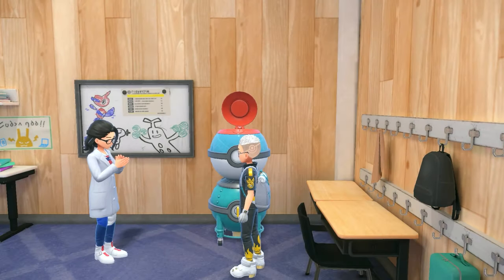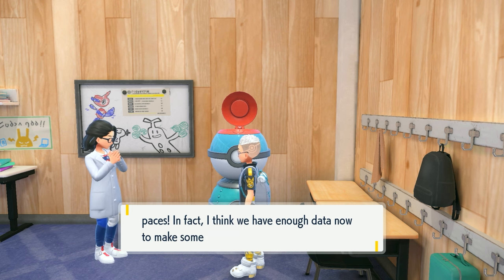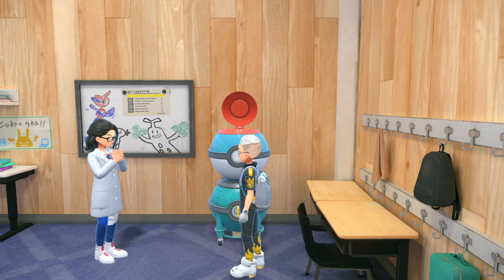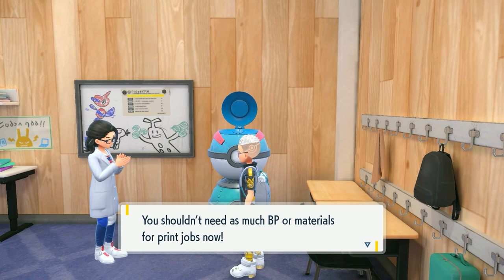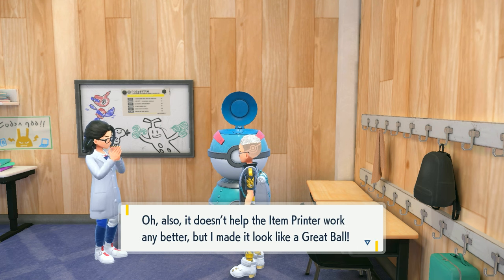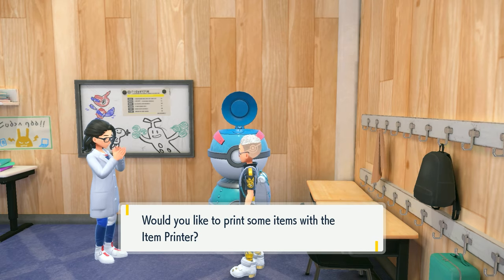After I printed 10 items three times, she told me 'You're really putting the thing to work, I think we have enough data now to upgrade it and give it improvements.' This is going to cost a fee — the first upgrade costs 200 BP. Go ahead and upgrade this as fast as you can because you'll unlock features like a two times item bonus, getting double everything you found, which can be really good. The machine upgrades to look like a Great Ball.